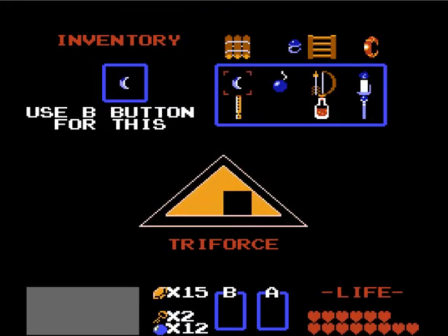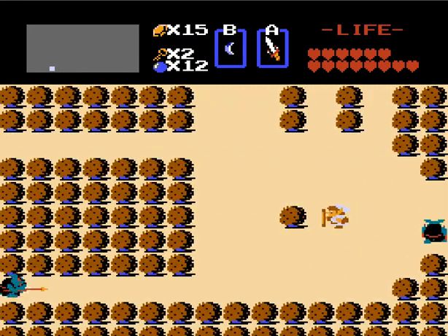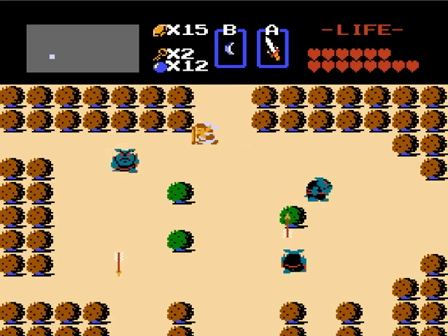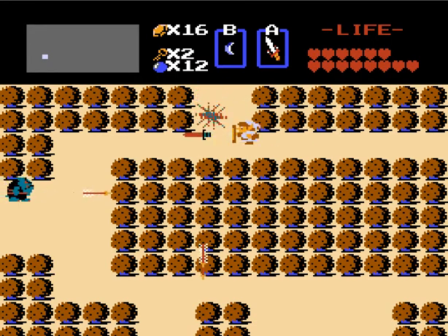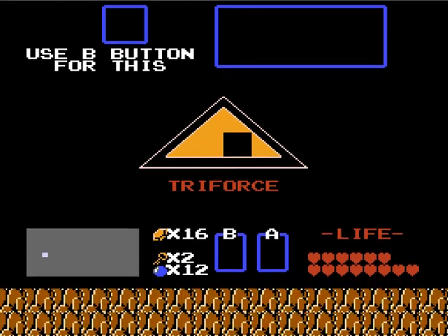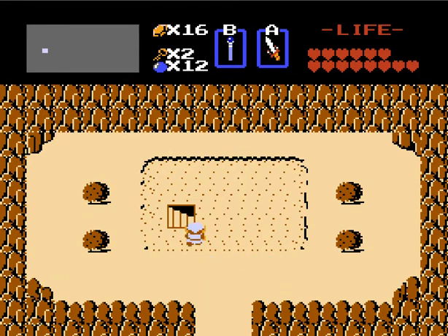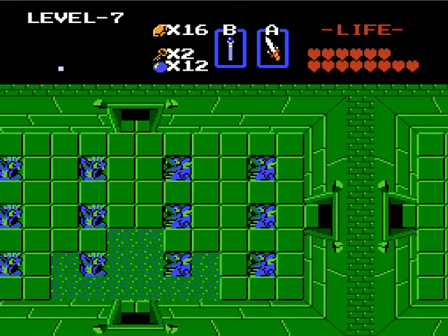Because otherwise I have to climb all the way down from the mountain where I am up here. Actually, this is pretty good. This will do nicely. I really don't get what controls where the whistle drops you off — it seems to be completely random. But whatever, we got there. Maybe the game knows where I need to go. Blow the whistle. This is the part of the game where I usually start to get bored, because all the secrets have been found for the most part, and now it's just dungeon crawling. And level seven. Here we go.